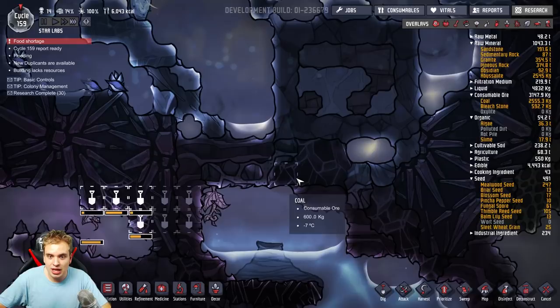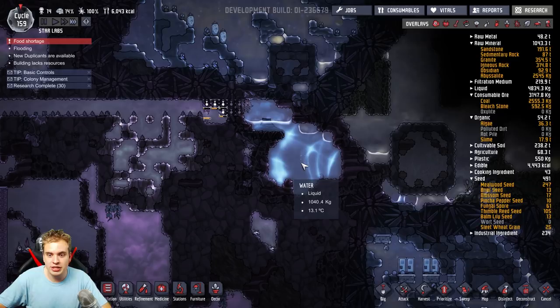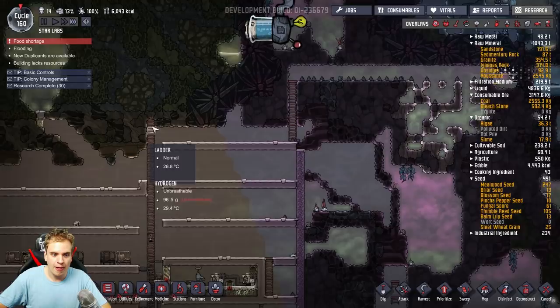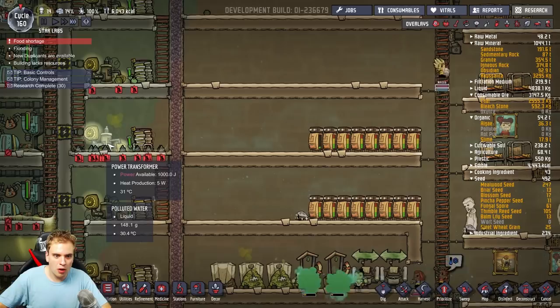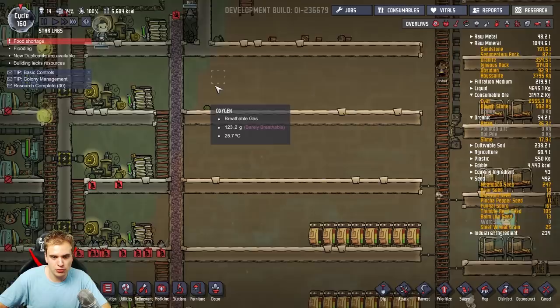This huge, immense ice biome is gonna be so freaking amazing. Look — minus 5 degrees in here. And this geyser was running for basically 159 cycles and the water is still super cold. Probably what I'm gonna end up doing is just pump this water to my power station and use it to cool down the space. I've set up those batteries and power transformers so I can just drip water from this place. One stream will be able to cool down the entire system — I prefer drip cooling.